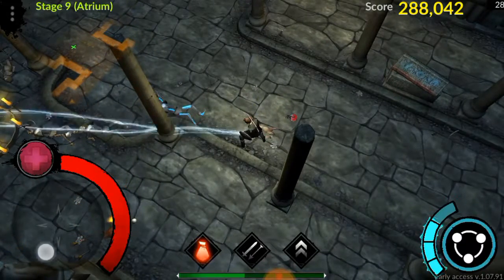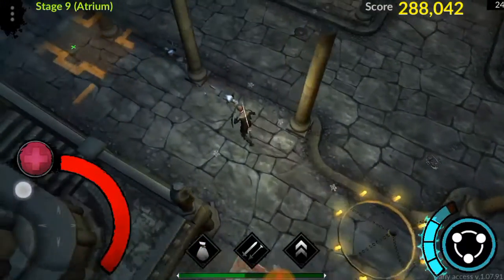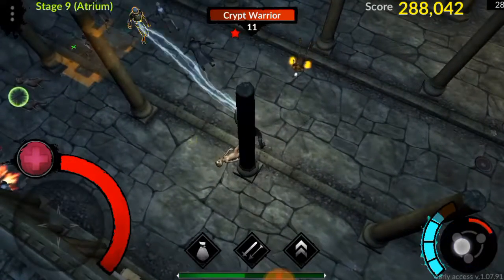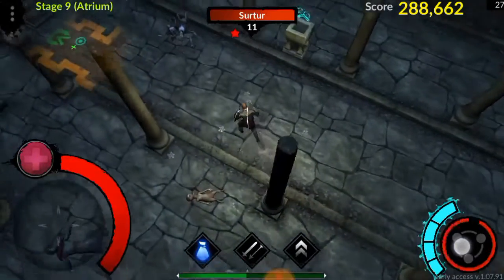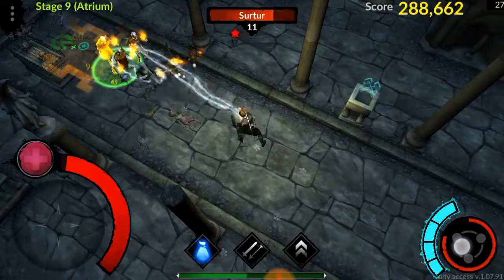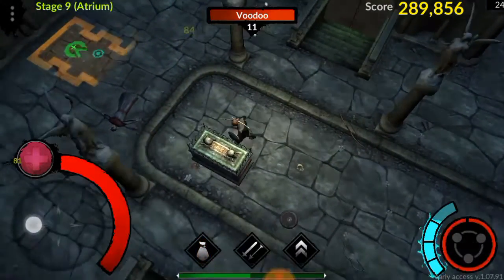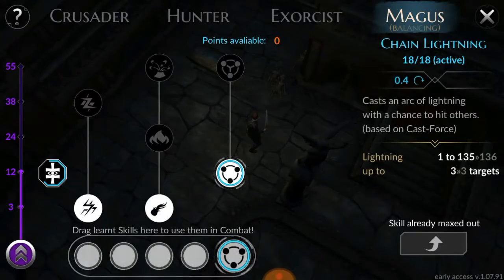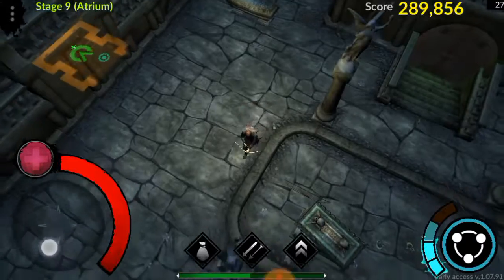They adjusted — I call this — they adjusted the ability cast speed because it was too powerful. So we adjust like the rage aura, rage shine, rage background: 0.4 base attack time. Now it's 0.4 again — why, oh my god.